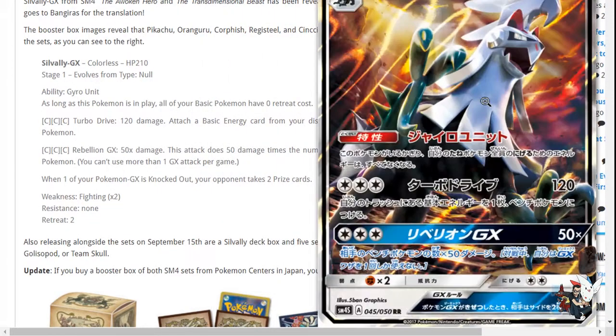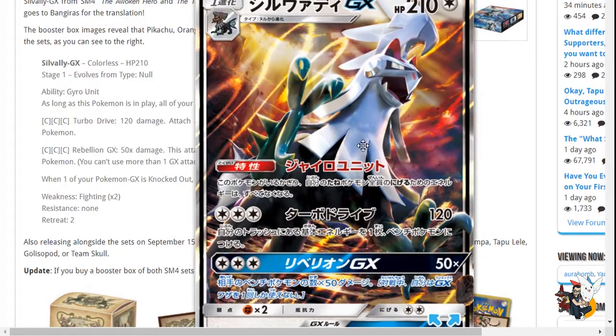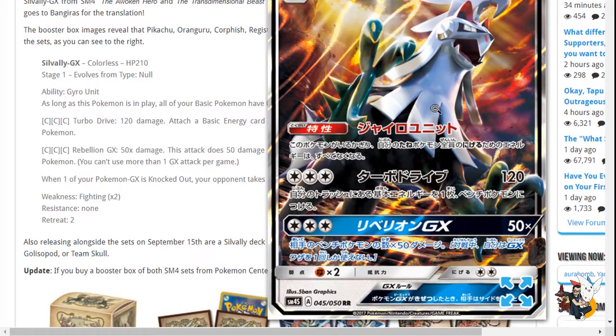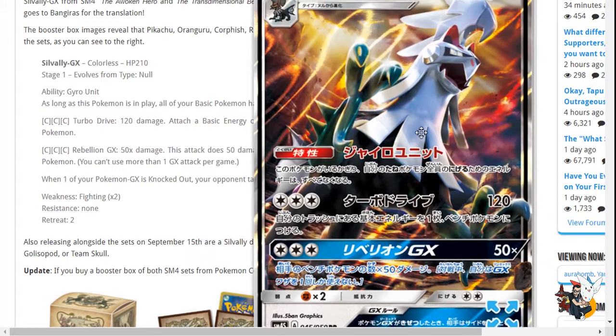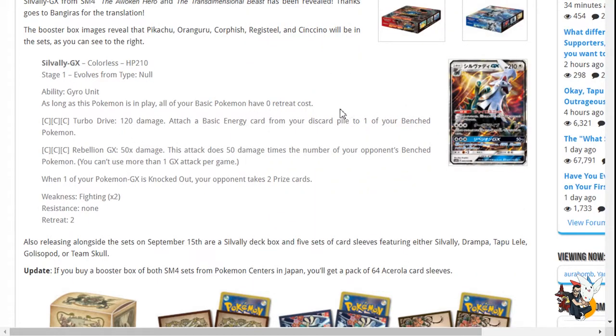So for three energies, you can do 150 damage with Choice Band, 170 with Kukui, and you can accelerate energy as well. You can knock out Leles, but you can't Guzma and Kukui in the same turn. Maybe we'll get a held item that lets it change its typing — if we could hit everything for weakness, 240 damage, that's a big attack. The attack is a little too heavy and it's a Stage 1, so I'm not really feeling this card right now.